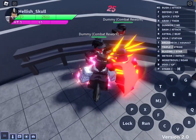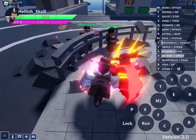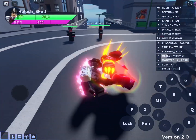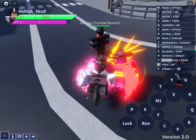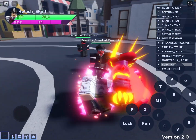Blazing Strike and the Meteor Impact — 84 damage and 85. That's actually very good. And for the Void Gate, I am unsure on what it is, honestly. I clicked it and there's nothing coming out of it. I don't know — if you guys know, leave a comment down below.